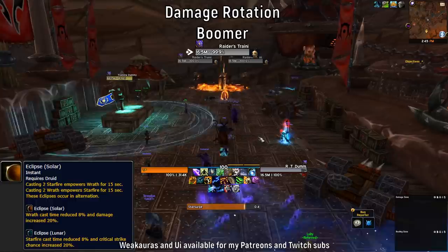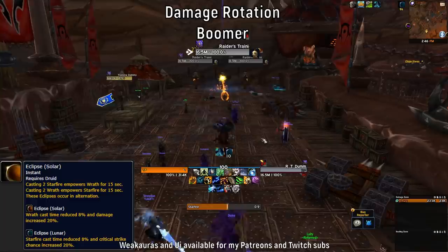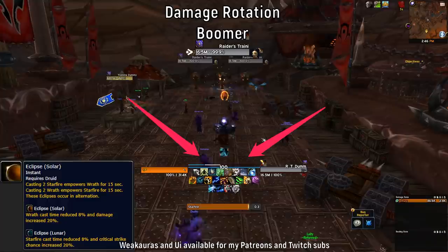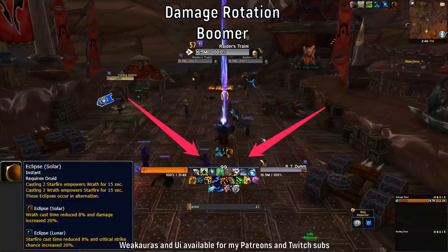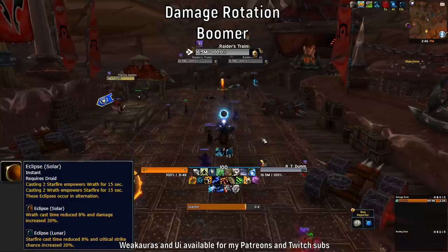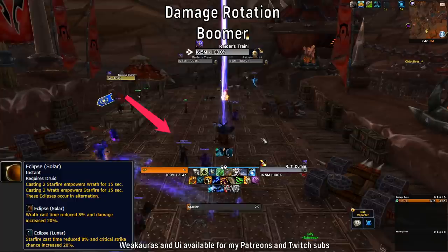For the damage rotation with Balance Affinity: entering a pack, you use Starsurge, then Sunfire, then two Solar Wraths to proc Eclipse for Starfire. You can see the tracker at the bottom of the screen. Then spam Starfire. When the Starfire Eclipse is running out it will proc Solar Eclipse — the eclipse for your Wrath ability. With two or more targets it's actually not worth using Solar Wrath even to proc the Eclipse, so just keep spamming Starfire and only use two Wraths at the end to re-proc the Starfire Eclipse again.